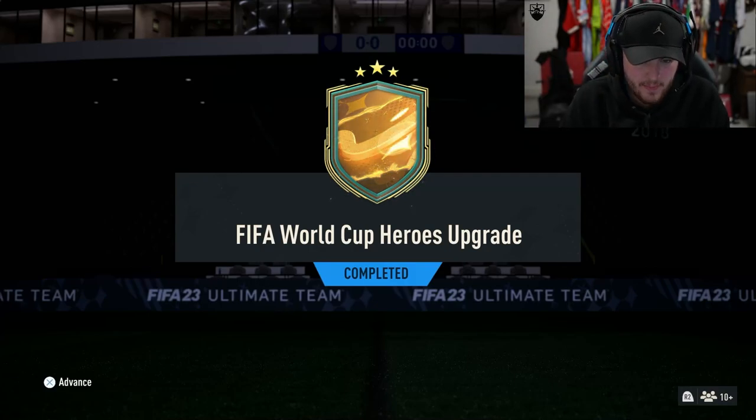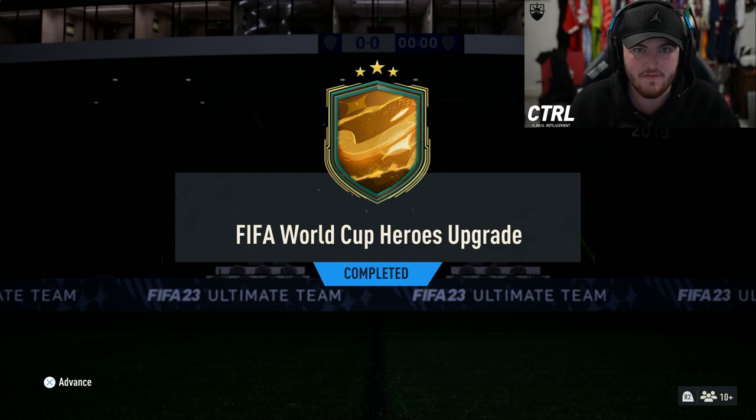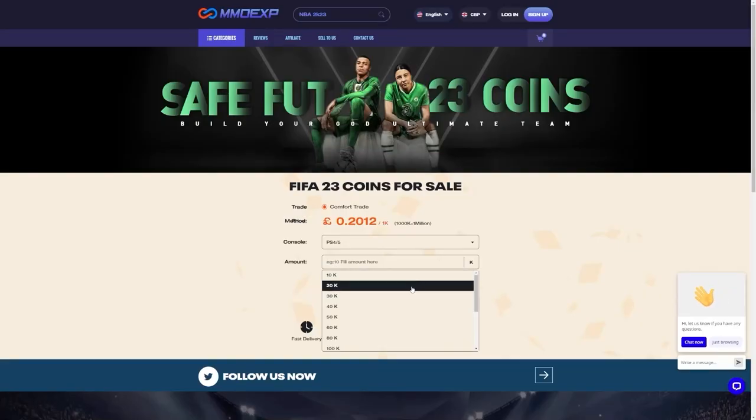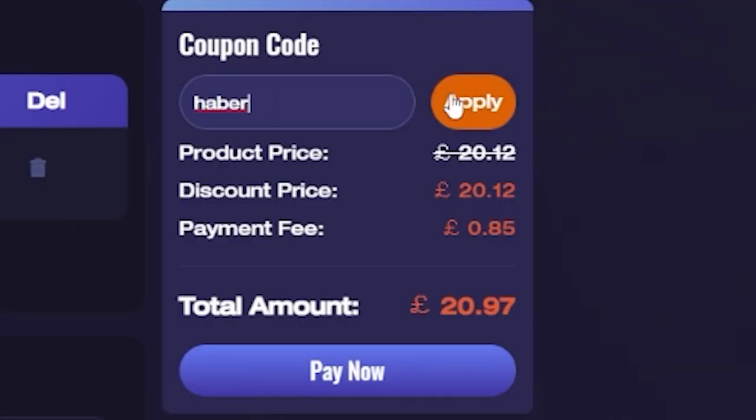EA just dropped the FIFA World Cup Heroes upgrade. Let's open up a bunch of these packs and hopefully get some fantastic heroes. For cheap, fast and reliable FIFA coins, check out MMOEXP. There is a link down below and use the code HABER to get yourself 5% off all of your orders.